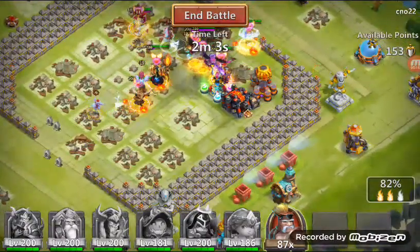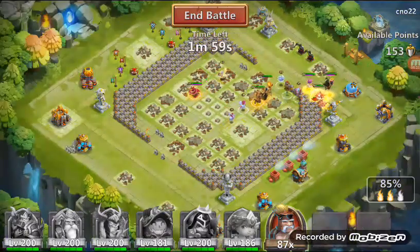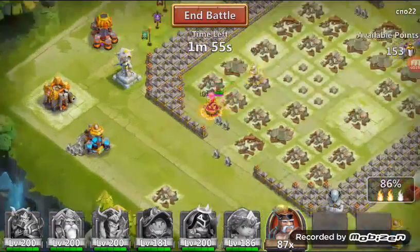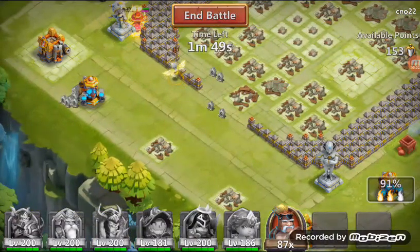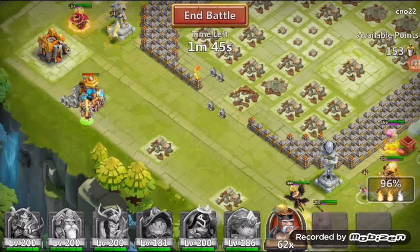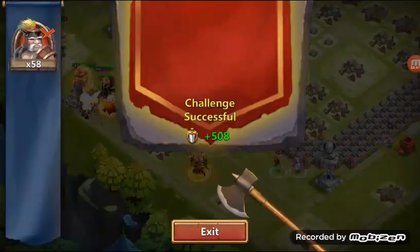I'm just going to let this one play out and let it take care of business. Once again my troops saved me from one of those Santa procs — instead of hitting all my heroes, it just hit one side, so it's not too bad. I'll send out some troops to help clear out a building at least. There we go.